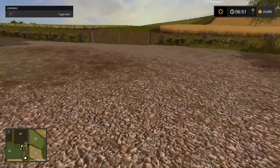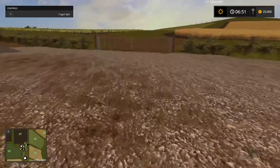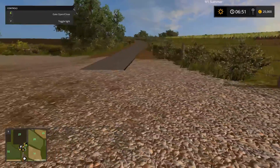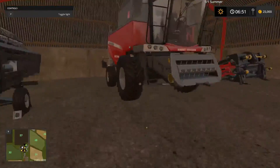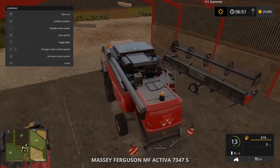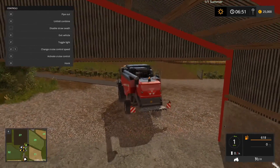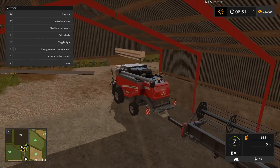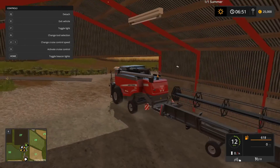Field 33 is down there and 31 is right here — I may as well do 31 to start with. Going to open the gate and get the combine out. Get the header hooked up and bring it out of the shed.